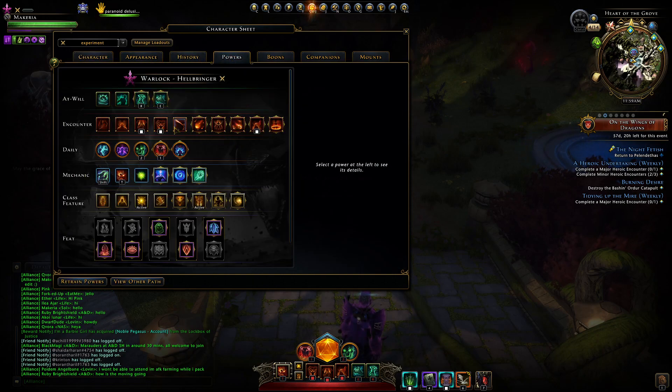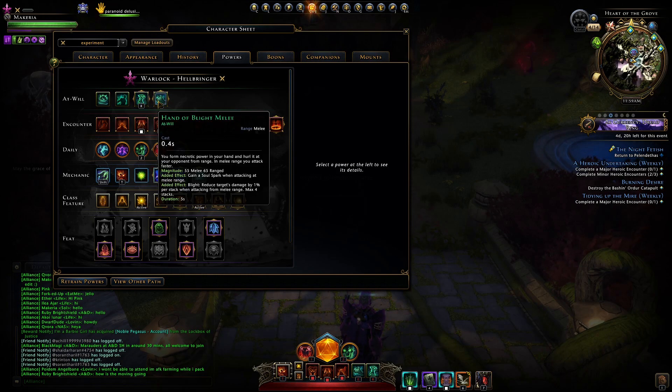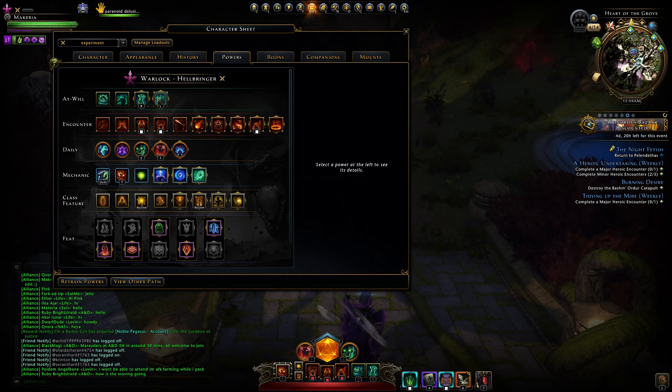On to powers. My at-wills: I use Hellish Rebuke and Hand of Blight Melee. I have those on my keyboard — they're my E keys. I find it better; I can switch them faster that way. I'm a key pounder, so I kind of do it too often.